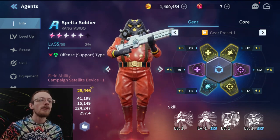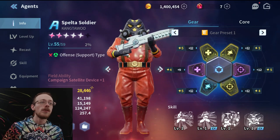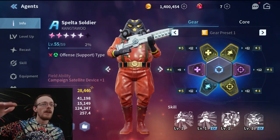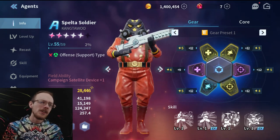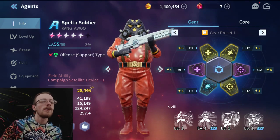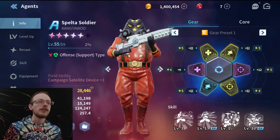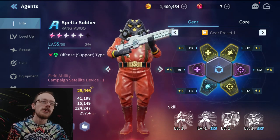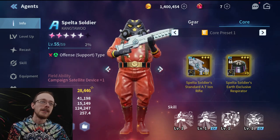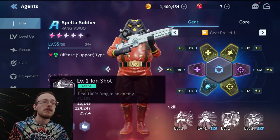Spelta Soldier is a pretty nutty unit. He has a very specific goal in mind, but he does bring one layer under the single dimension — he's two-dimensional, and his second dimension is actually pretty slick. I have a very strange build on him; I'll talk builds as we always do. With no further ado, what does Spelta Soldier do? This guy — I do have his EX weapon, and both EX cores as a matter of fact. That's part of why I built him.